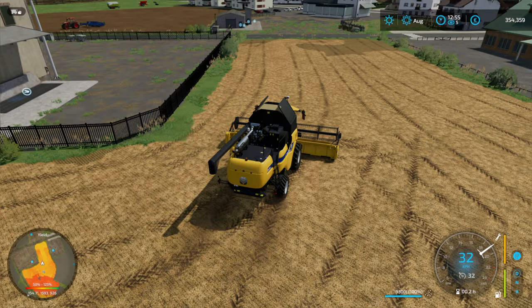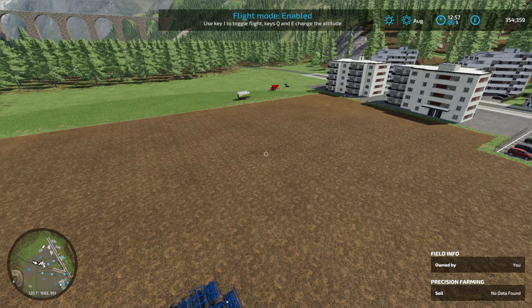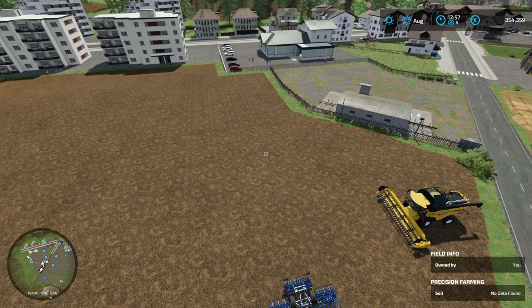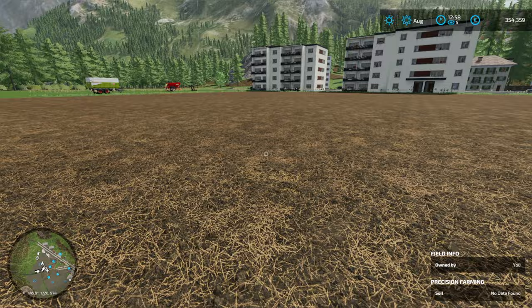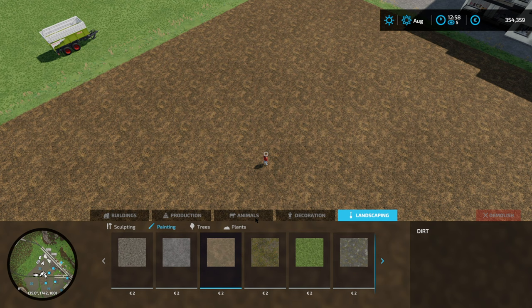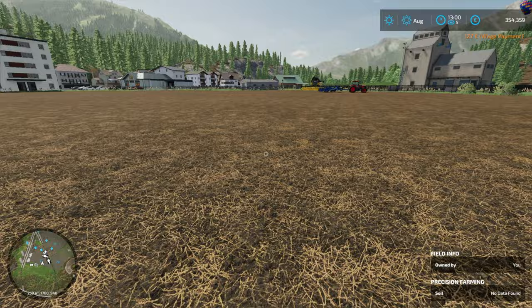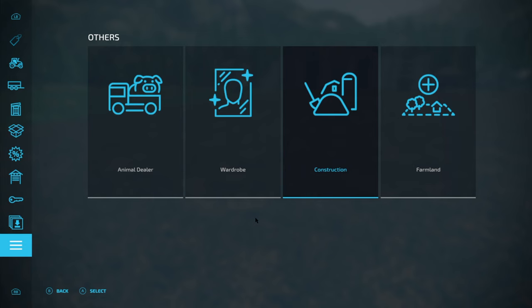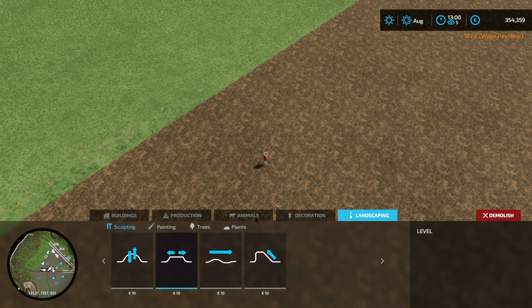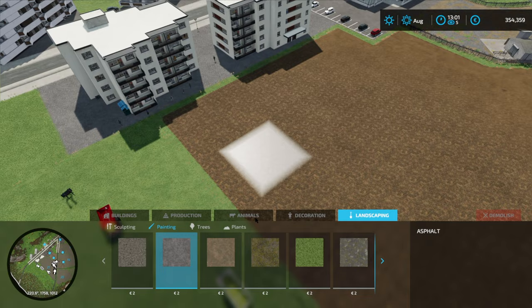It looks like the cultivation is all done — fantastic! Now I'd like to do what I intended: put a yard at this end, like a bit of a square yard. So let's go to Construction, Landscaping, Painting — I think probably concrete if there is concrete. It'll have to be asphalt, and I always stand in the way of where I want to do things. Let's go back into it — Construction, Landscaping, Painting, Asphalt — we'll put a big square here. I'll put this on a bit of a fast-forward because it's a little fiddly.